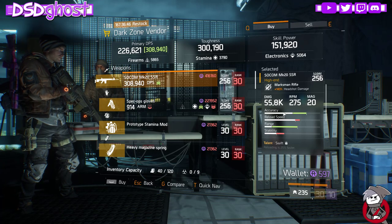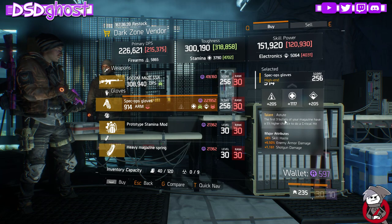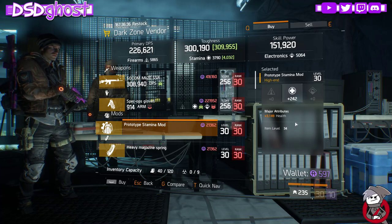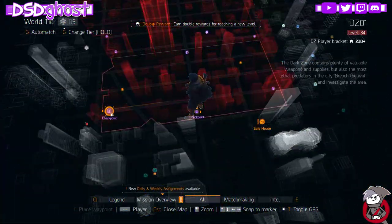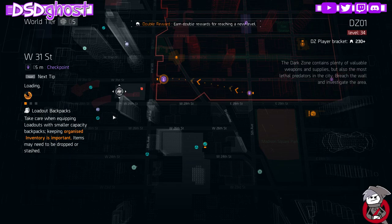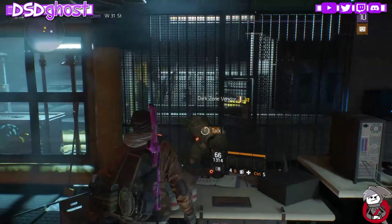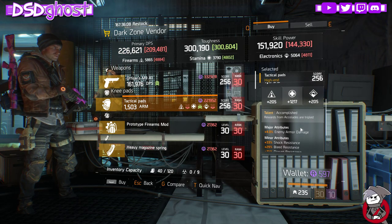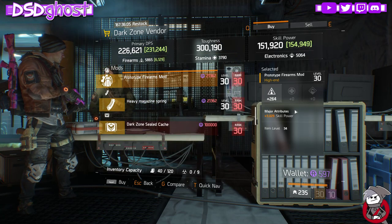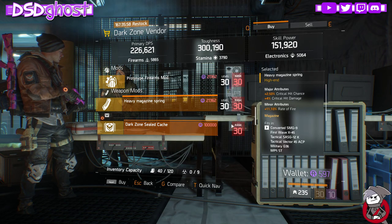5th Ave Dark Zone Checkpoint Vendor: SOCOM MK20 with Swift, Ferocious, and Disciplined. Spec Op Gloves — Absolute, Skill Haste, Enemy Armor Damage, Shotgun Damage. Stamina Mod with Health and a Magazine with Crit Chance, Reload Speed, and Rate of Fire. West 31st Street: M9 with Expert and Dominant, Accomplished Knee Pads, a Firearms Mod rolled Skill Power — pick this one up — and a Magazine with Crit Chance, Crit Damage, and Rate of Fire.